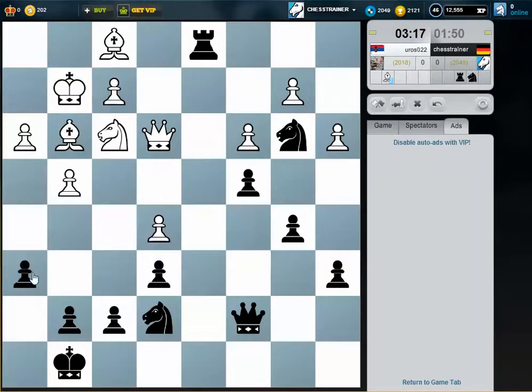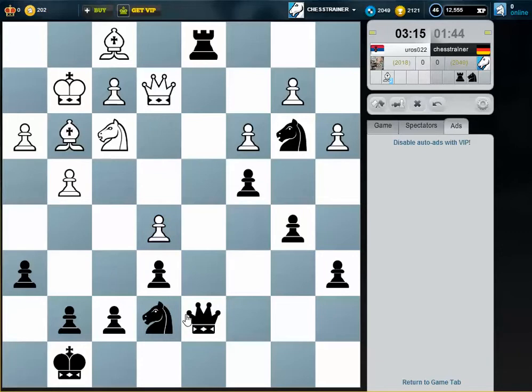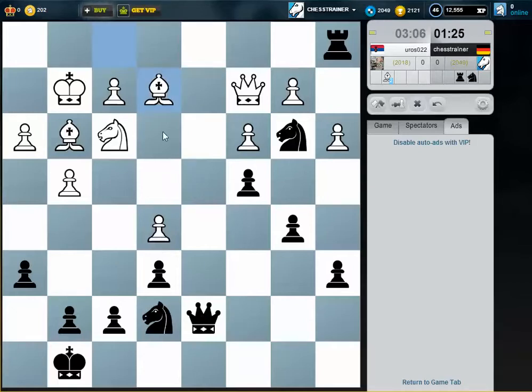Just to have no threats on the back rank anymore. Here I keep the d-file under control. What about playing rook b1, queen d1 — rook a1, queen d1 — to get rid of the queen. I have an exchange up. He avoids it and plays bishop here — makes sense.